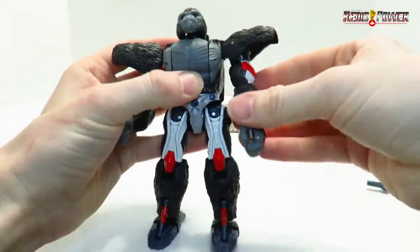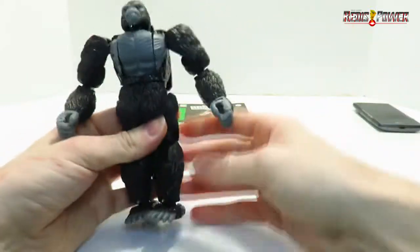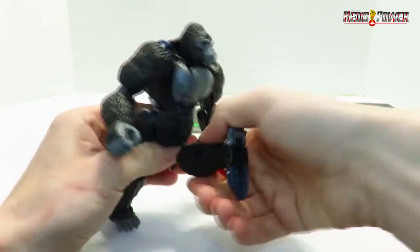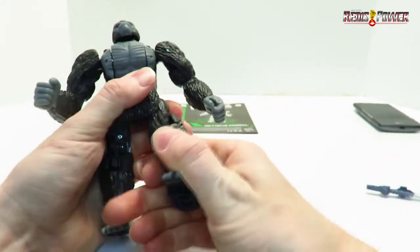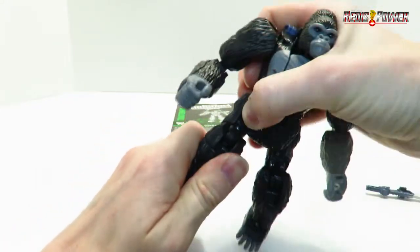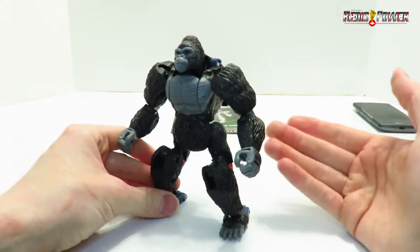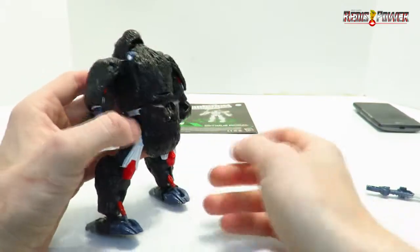Bring these shoulder guards down. Rotate this entire section around and we've pretty much got his upper mode. He's a triple changer, but it's just a short little transformation I'm going to show off. The knees are very tight and the pegs that go into the knee joints are really stiff — I don't know how to loosen those up. But there you go — there's his warrior mode, where he's standing upright.